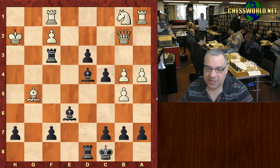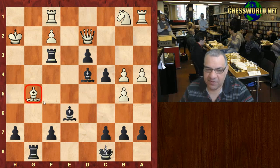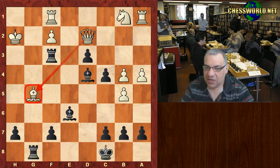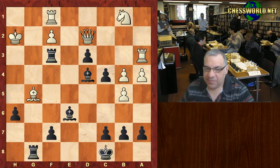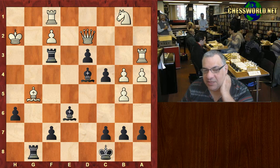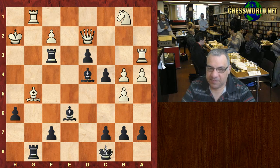Now Bishop d4, stopping any Queen g7 for the moment. Queen d2, rook g8 — and this Bishop, if it moves, then that's big trouble. Supported by the Queen: rook a3. But now h6 — white seems pretty helpless here actually. What is white doing in this position?